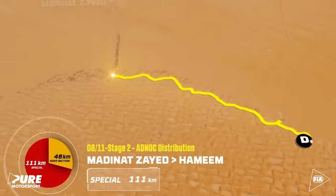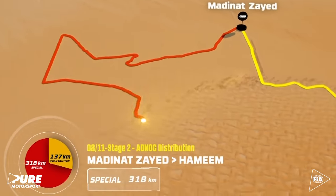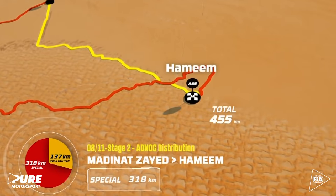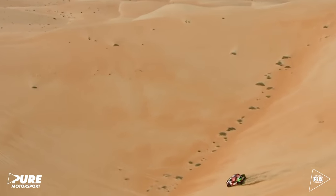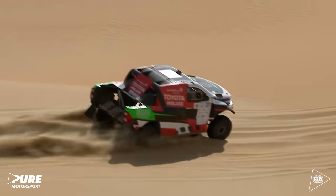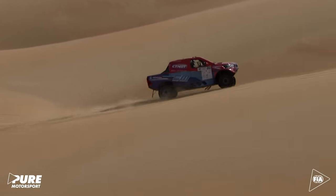Stage two is the longest stage of the rally at 318 kilometers, starting in Medinat Zayed and leading back to Hamim. Yazeed Al-Rajhi tries to make up time, but instead of closing the gap to his rivals, he loses over 17 minutes on the leaders.